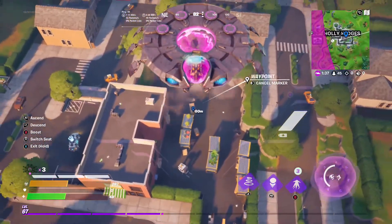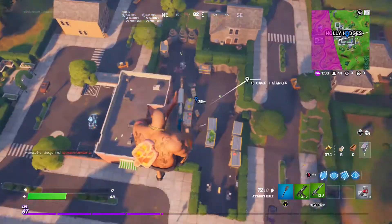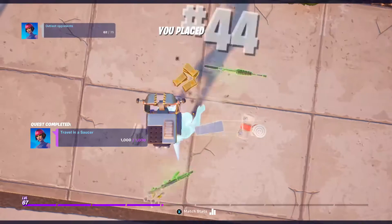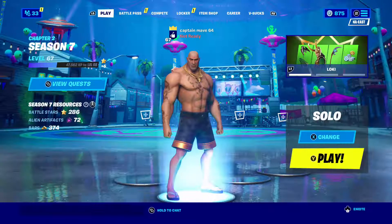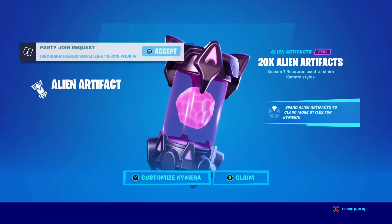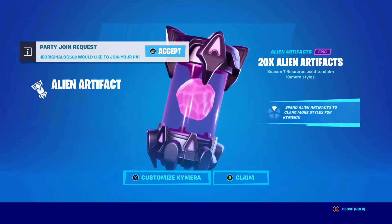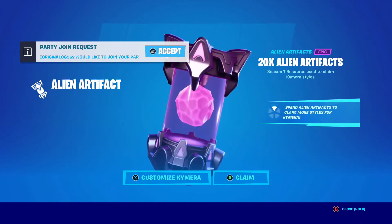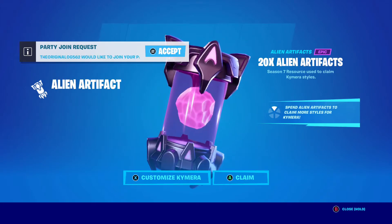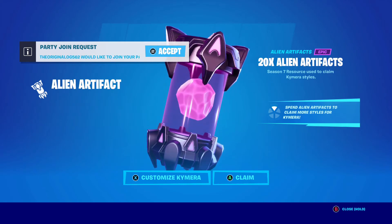Let's check in the lobby — yeah, 20 alien artifacts, very nice. This is how you get 20 alien artifacts. I think that's like one whole tier, so you get one whole tier completely done just by these challenges. Anyway, that was this video guys. If you liked it, give it a like, subscribe, hit the bell, use code counter-ss4 if you're planning to pick anything up, and I'll see you guys in the next one. Goodbye!